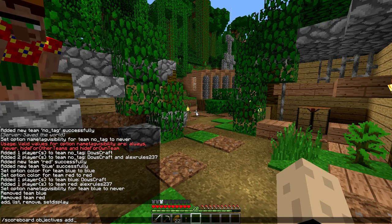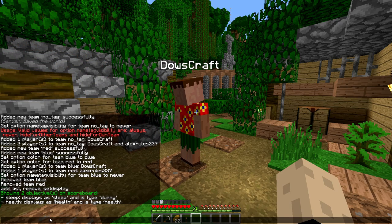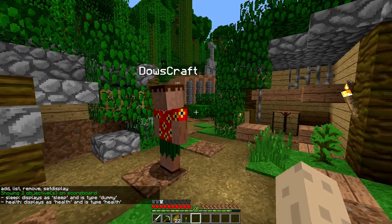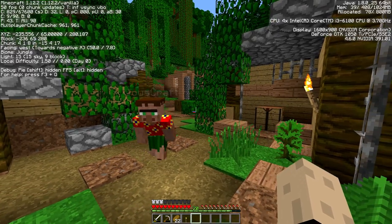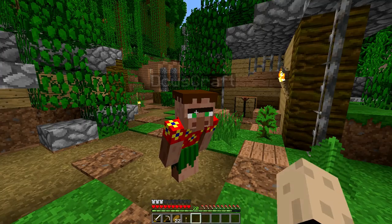If we go to scoreboard objectives list, we have 'sleep' and 'health' for the Mocharv server, but you don't see the 'no tag' team listed there — no actual scoreboard objectives were created. That's pretty cool. So thank you, Holden, for joining me.